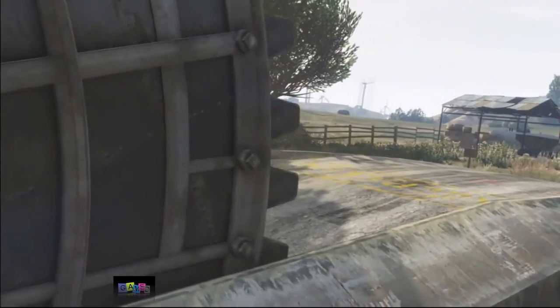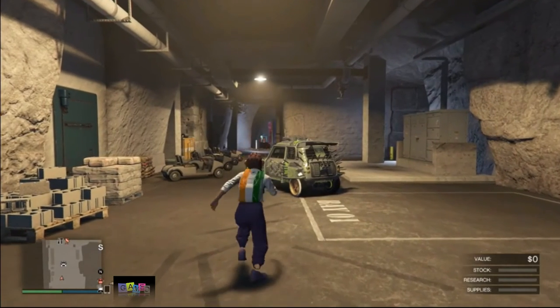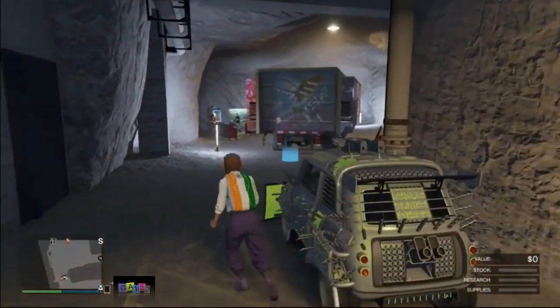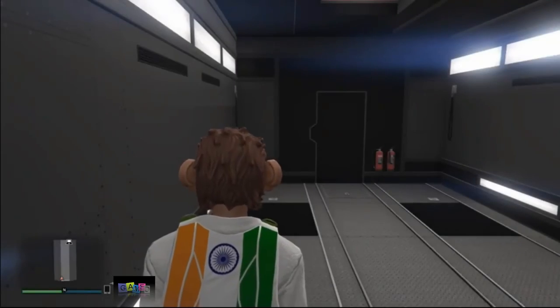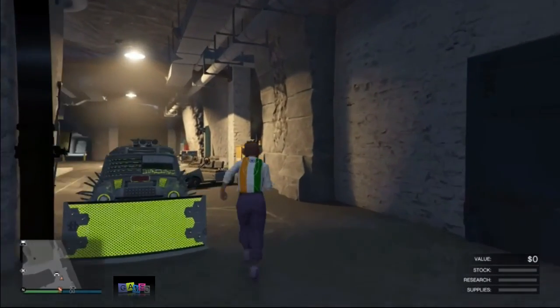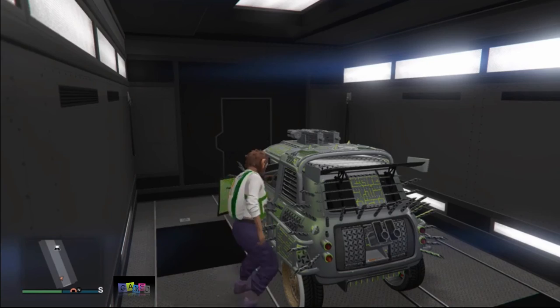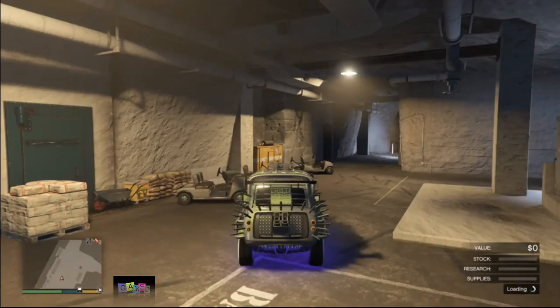Enter your bunker — the car you want to duplicate should still be inside. Get inside the car, drive it out, and leave the car right there. Now get inside your MOC; your personal vehicle storage will be empty — this is normal. Exit the MOC through the back door, get back inside the car you want to duplicate, drive it to your MOC, and press right on the d-pad. It will say personal vehicle storage is full — just accept the alert and the glitch is done. To repeat, drive the car out of your MOC and go back to your apartment to do all the steps again.